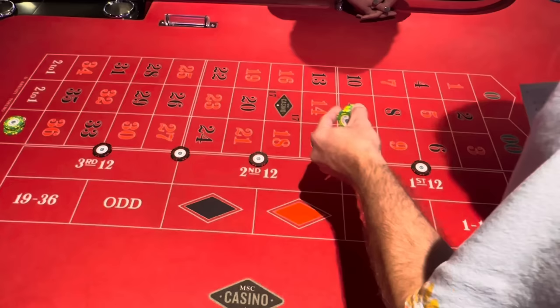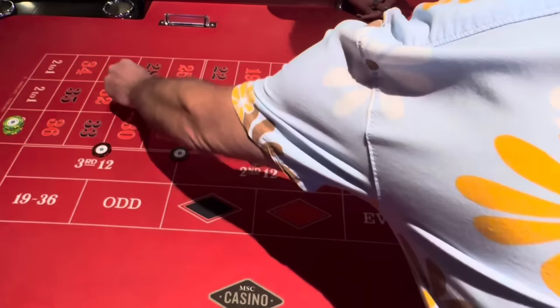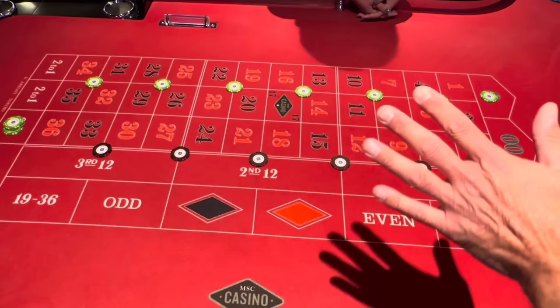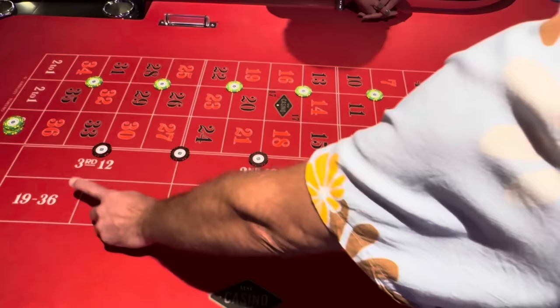Then we want to put $25 on some corners — all the way down here on 4, 5, 6 — and then we want to put $25 on zero. The way this works is there are four numbers you can lose with: the double zero, and partially with the 36 and 3.